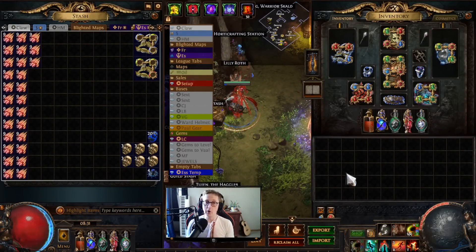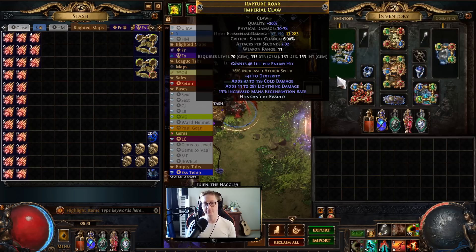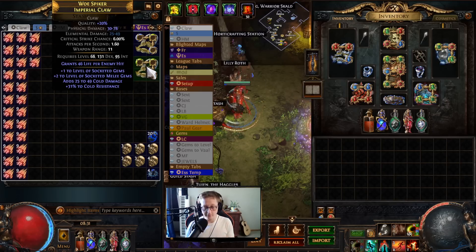Hey everyone, this is Lokahol and in today's video we're going to be making a very nice claw for our Venom Gyre Omniscience build. The mods we're looking for are going to be attack speed, cold and lightning damage, hits can't be evaded, and hopefully some crit multi.